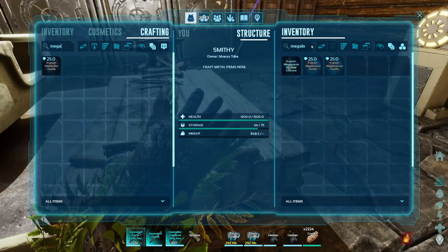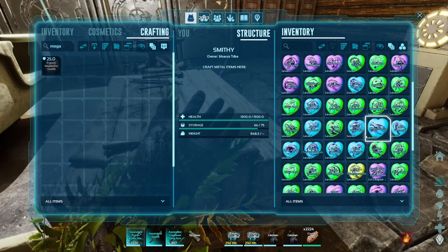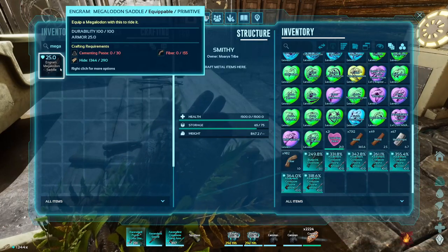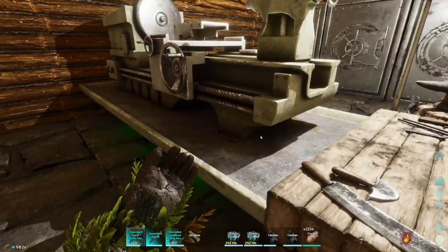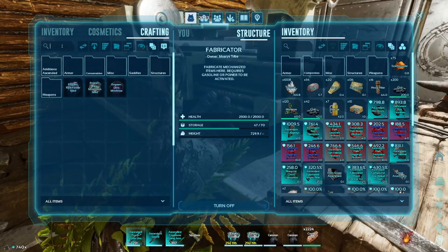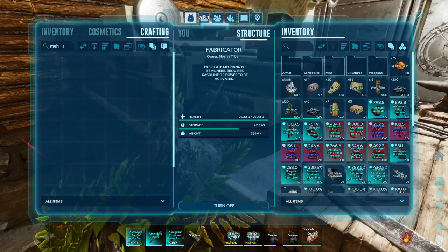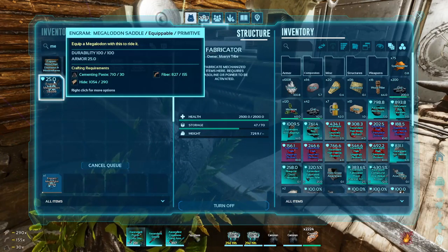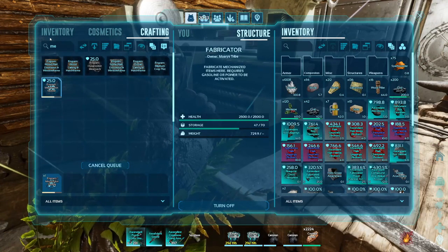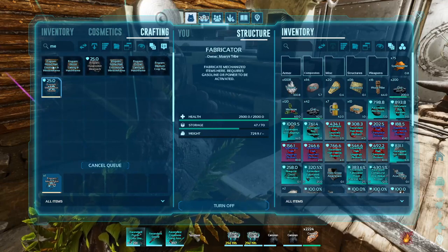I need cementing paste, hide, and fiber. Hide. Fiber. Cementing paste — yep.